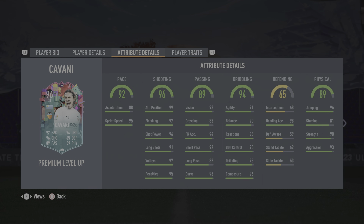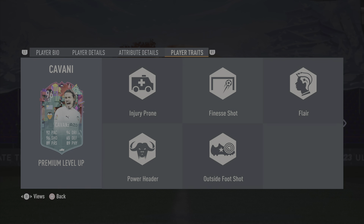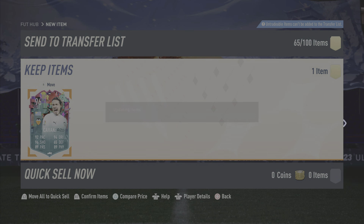Looking at the attribute details, I think I'm going to improve the dribbling on the card. According to Footbun, the best chem style to give him is the marksman chem style, so I'm going to try that out. If he feels a little sluggish on the ball and needs more acceleration, I'll switch it up and give him maybe the hawk or the engine chem style depending on his shooting and dribbling.